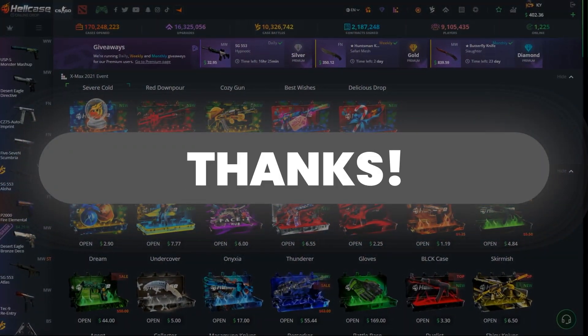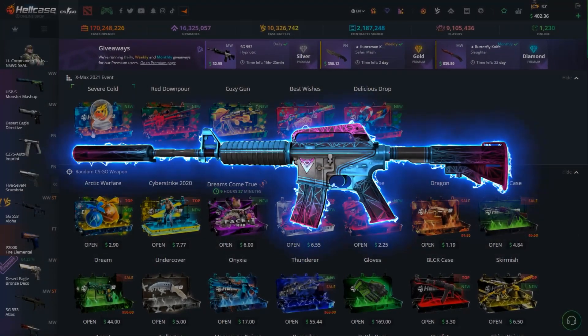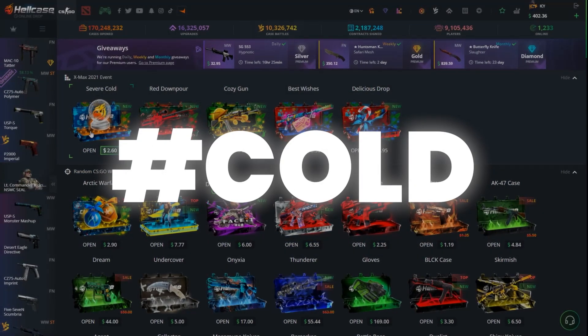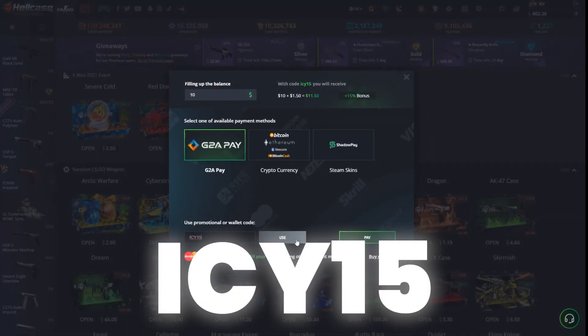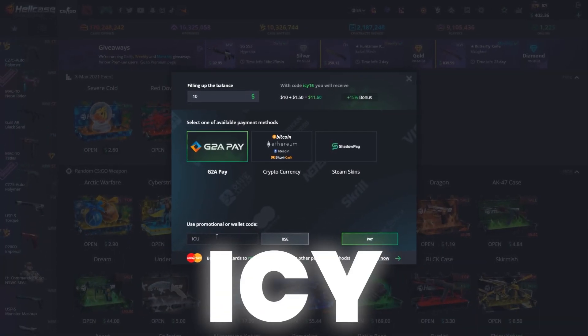Remember to leave a like, comment down in the section below, and subscribe with notifications turned on. If you would like to win today's giveaway, put the hashtag code in the comments down below. If you would like to earn an extra 15% to your deposit, click the plus in the top right corner and use code Icy15, and if you would like to earn some free balance to open your first case, use code Icy.